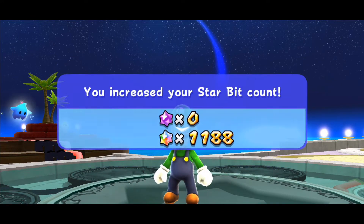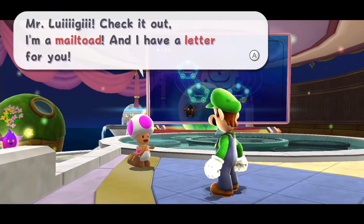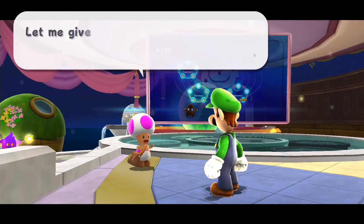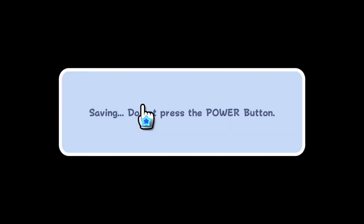We've actually got 35 of those Power Stars, and sure enough we're able to receive a letter for Luigi. Yeah, speak for itself — Good Egg Galaxy — so we'll definitely head in there right now. I guess that makes it totally obvious for the sake of time.